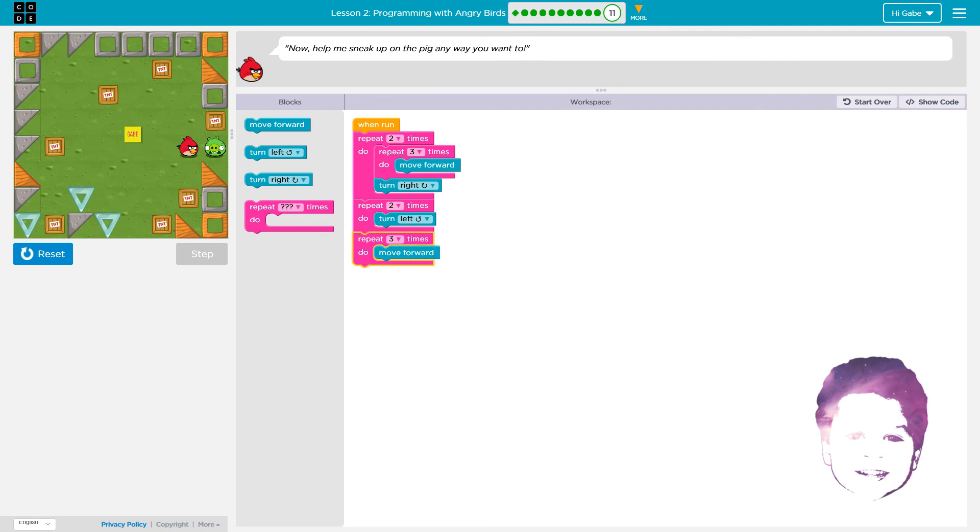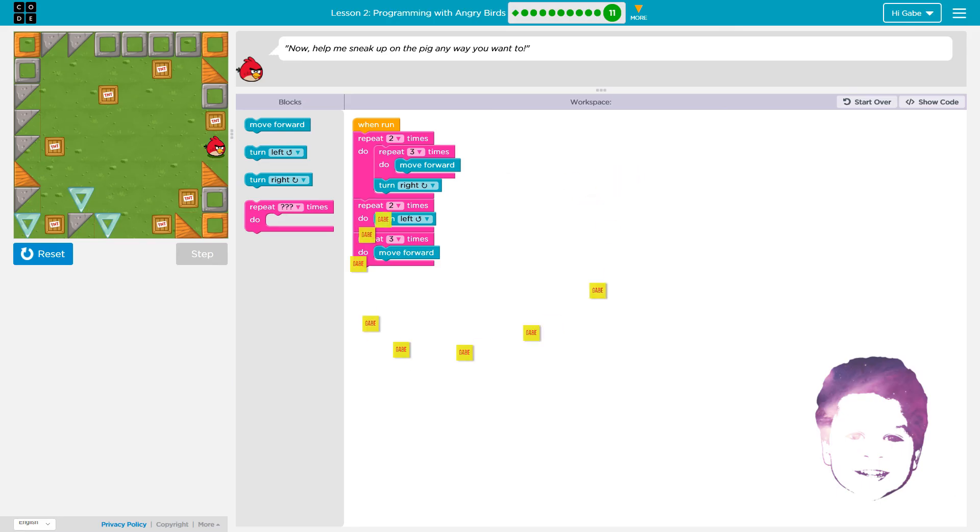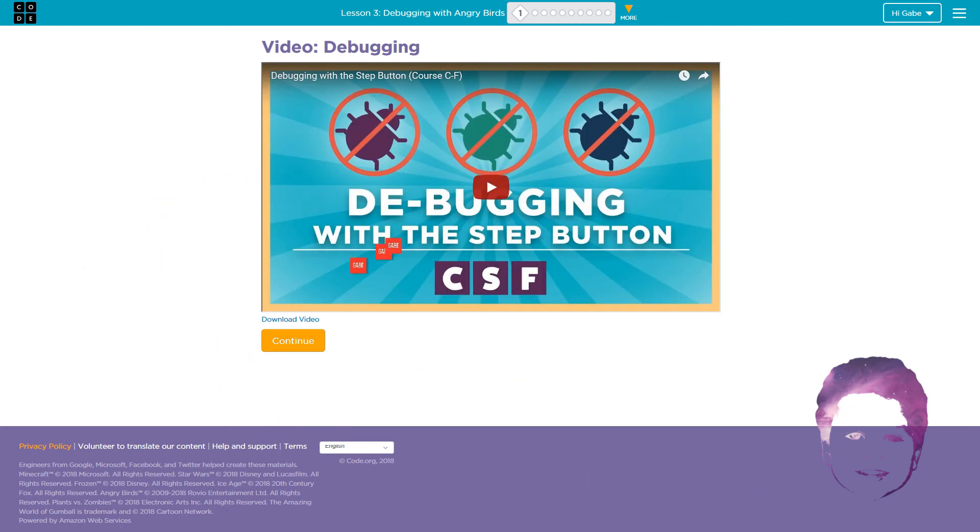Now you should be very scared, little piggy. We did it! Six lines of code — we finally did it! Bye!